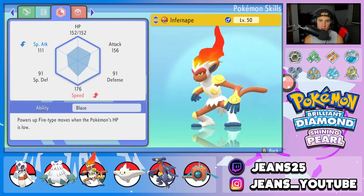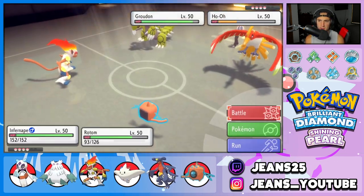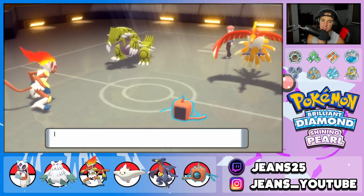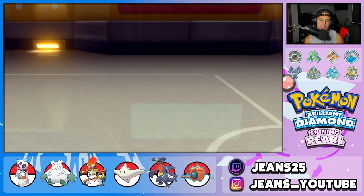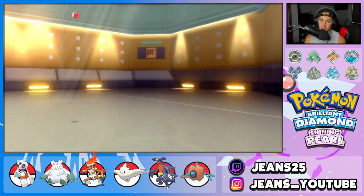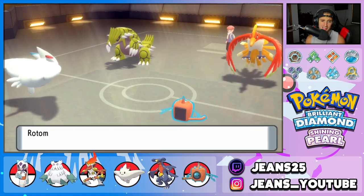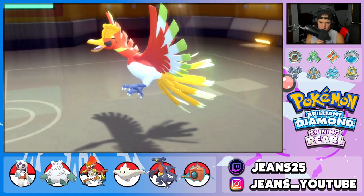I trust the fire monkey — Infernape outspeeds Groudon! I U-turn out and swap in Togekiss in case he goes for a Ground move. Togekiss and Rotom on the field now. Ho-Oh uses Sacred Fire again into Rotom. Rotom outspeeds and we knock out Ho-Oh — huge turn! Groudon uses Earthquake but Togekiss is flying type and Rotom has Levitate, so both dodge. We're burned but got one more turn in Rotom. The Sitrus Berry came in clutch.